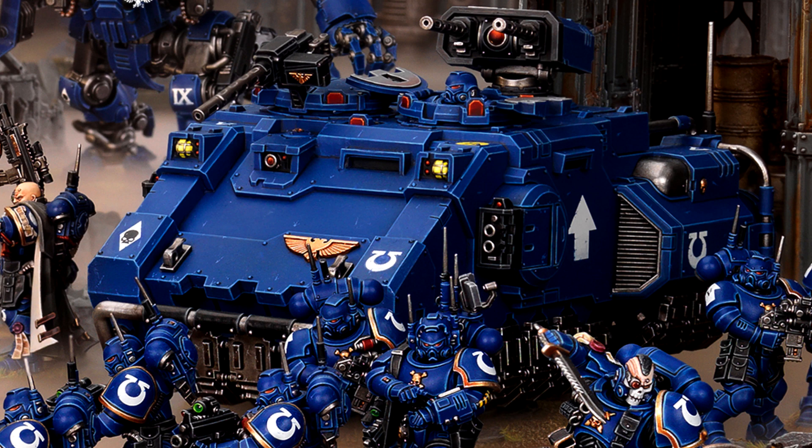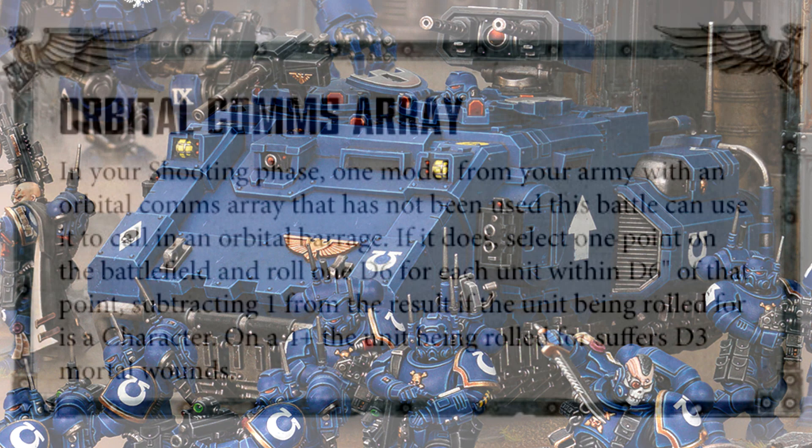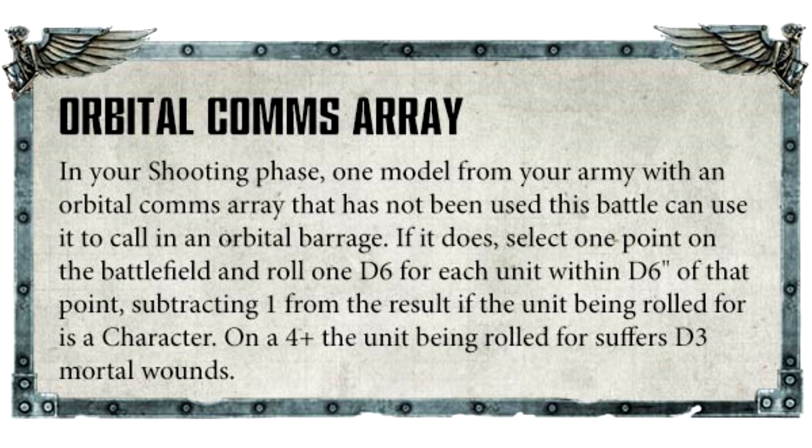Or a Bellicus Missile Array for a choice of three missile warheads — Frag, Krak, or Icarus. Ultimately, you can equip your Impulsor with an Orbital Comms Array, which enables you to call down serious heavy firepower in the form of an orbital bombardment. This thing can essentially be a movable artillery vehicle, calling fire down onto the enemies from ships hovering in the upper atmosphere.